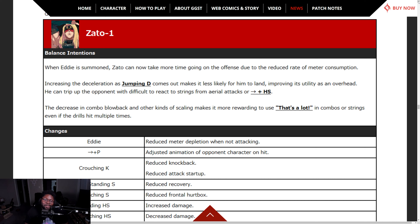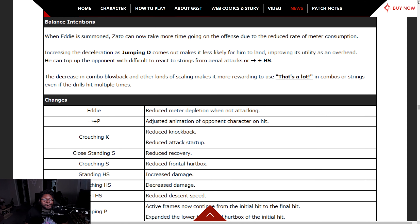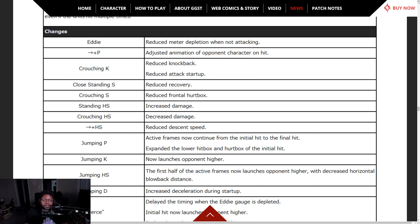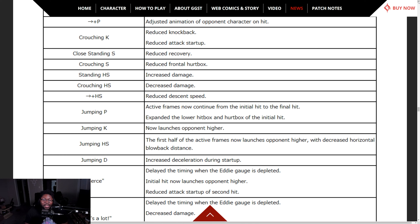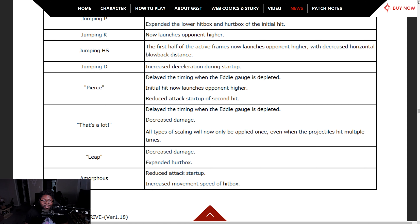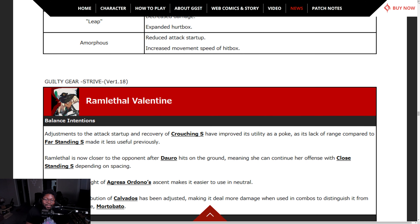Zato-1 — when Eddie is summoned, there's now more time to run offense due to reduced rate of meter consumption. Eddie can stay out more. Increased deceleration as jumping D comes out makes it less likely for him to land, improving its utility as an overhead. He can trip up the opponent with difficult-to-react strings from aerial attacks or forward heavy slash. Decreased combo blowback and other scaling makes it more rewarding — reduce knockback, reduce recovery, reduce frontal hurtbox, decreased damage for crouching HS.